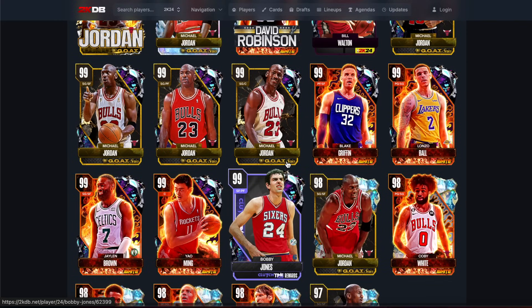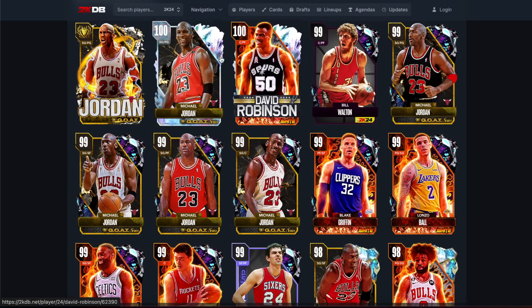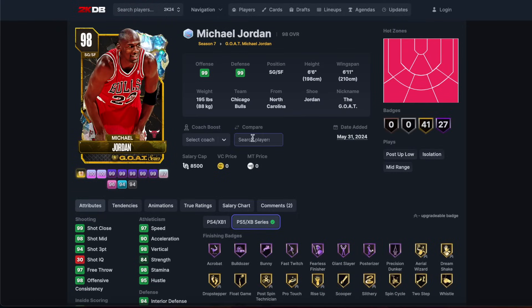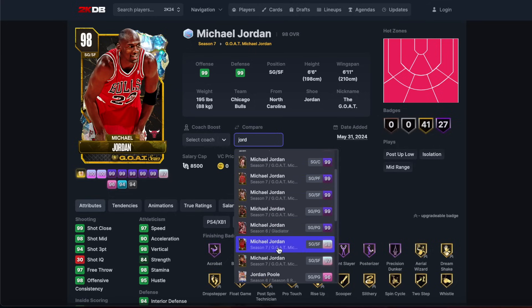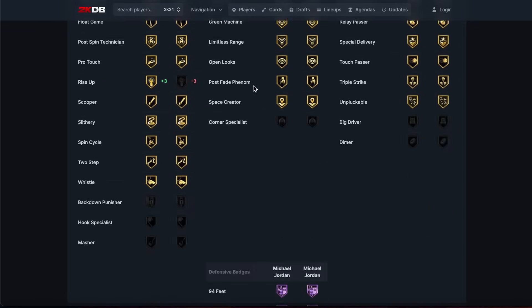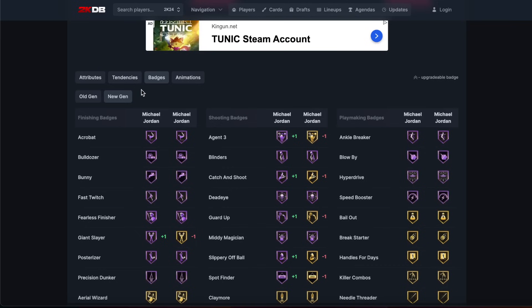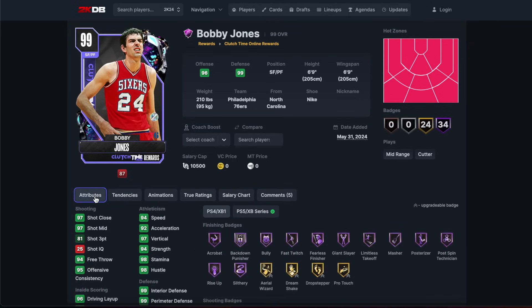He's not going to be brilliant but he's not going to be terrible. Now let's look at the Jordans before we go over the dark matters. Obviously this Jordan I'm guessing comes with Mover Enforcer - no he doesn't. Both cards are the same; the only difference is you get catch and shoot, Agent, Agent Threes on one, and off-ball pest on the other. I can't believe they lowered Michael Jordan's on-ball steal from 98 to 50 this year. The tendencies are exactly the same.